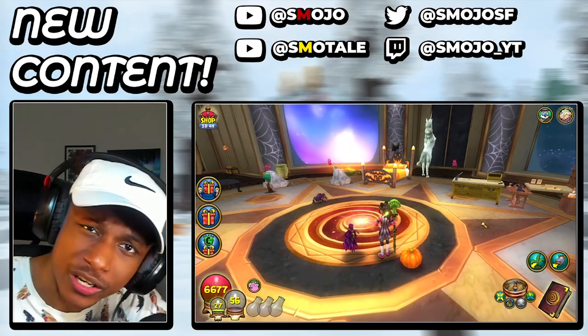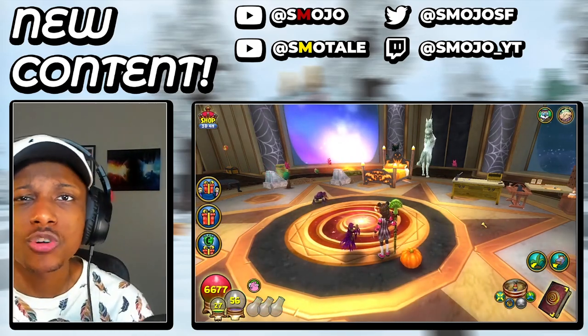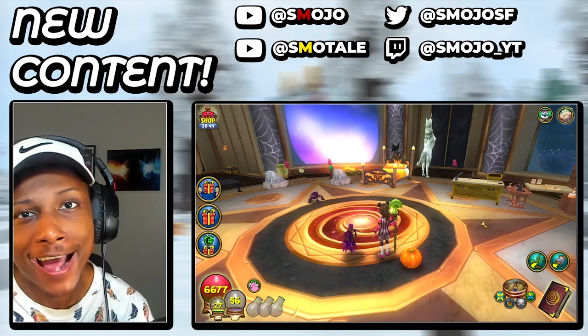Matter of fact, go to my Discord server, go to the chat, add me, DM me on Discord. Say, 'Hey Smoke, can I get the headless?' Boom, hatch. You got headless.